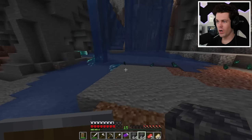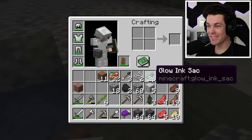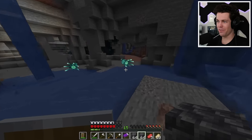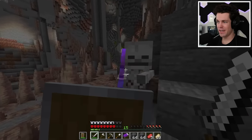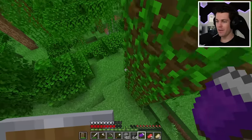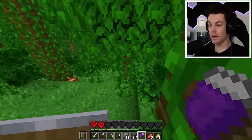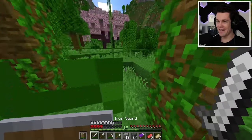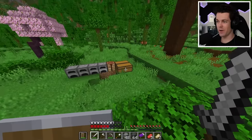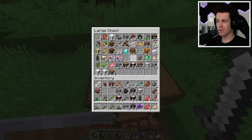Wait, look at this — there are so many dead glow squid right here. I just got 26 glow ink sacks from that — this is practically a glow squid farm! But now I just have to find where I came from and get out of here safely. I might just have to mine straight up. Now that I'm finally back at the surface, let's make my way back home. I didn't even use my shield — that is so weird. At least we didn't die. Now that I'm back home, let's grab up all my building materials and start building this house.